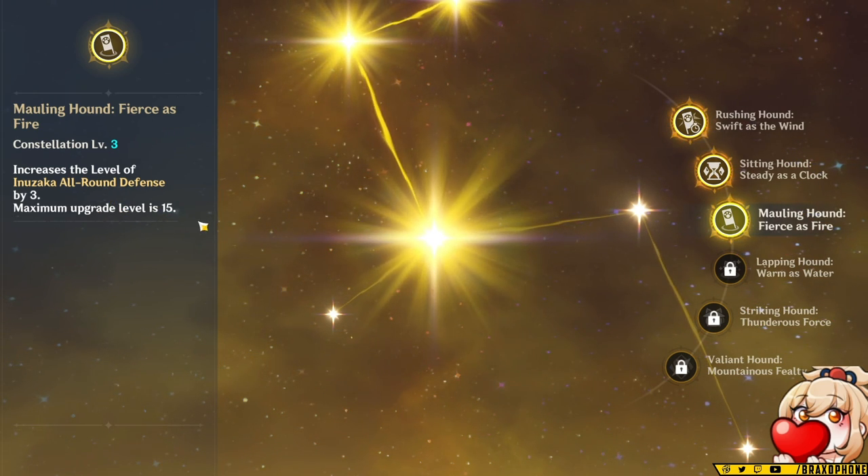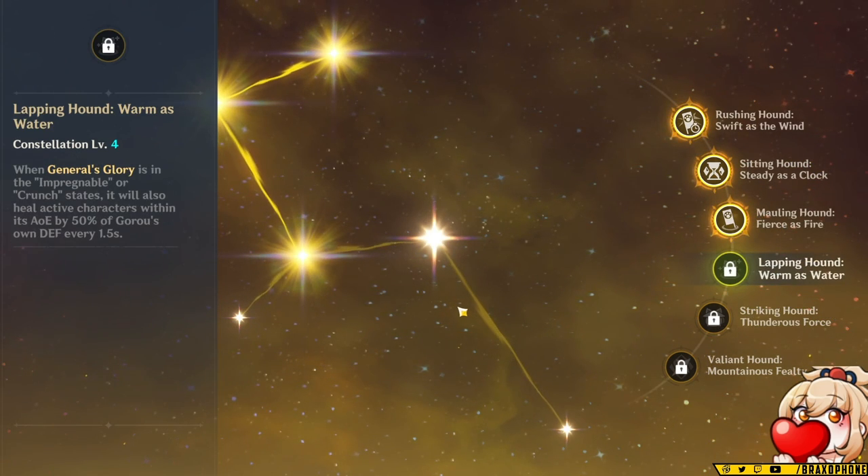Constellation three increases his elemental skill level by three. Constellation four is actually pretty good, even though the healing itself is really limited.